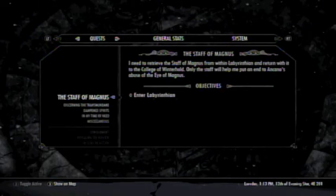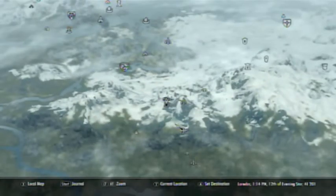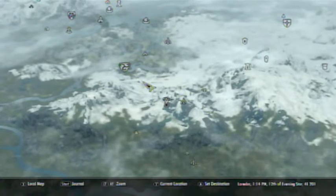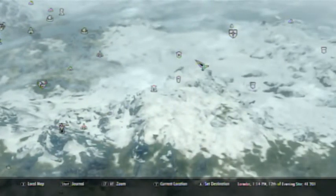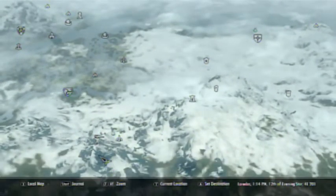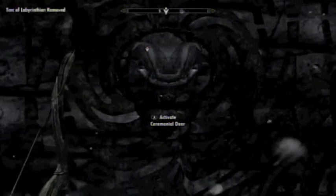Alrighty, let's do this. So yeah - Staff of Magnus, enter Labyrinthian. To get here - I'll show you on the map - we are right here, kind of southeast of Morthal. Dawnstar's over here, so southwest of Dawnstar, southeast of Morthal. I had to battle three frost trolls to get here, which was pretty - not too difficult but it gives you experience, so it's worth it. Right now I have a glass bow equipped.